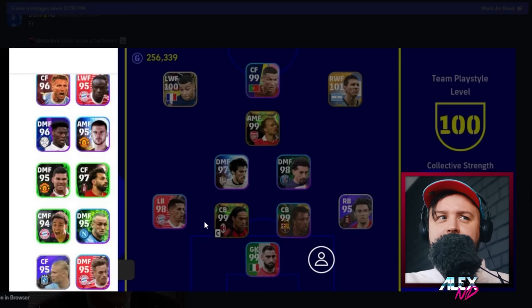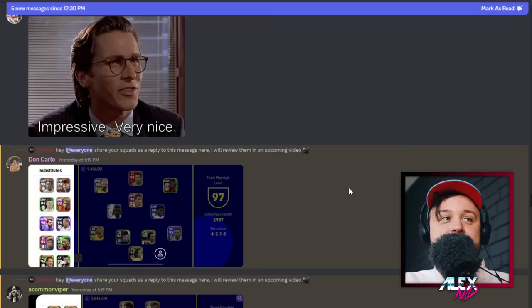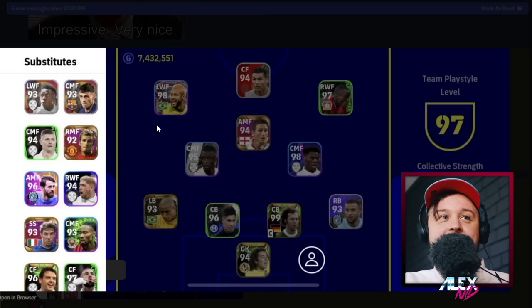Same goes for Cancelo — if you like 1-99 numbers then the auto-allocating process is for you. If it works, that's great. That will be all for today — I'll review the rest of the teams in Part 2.